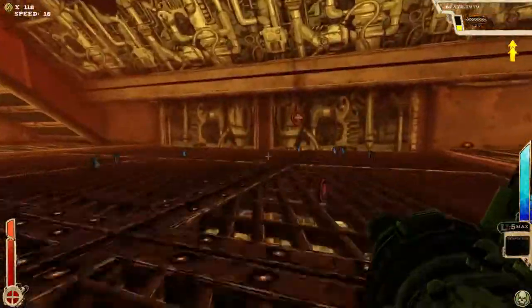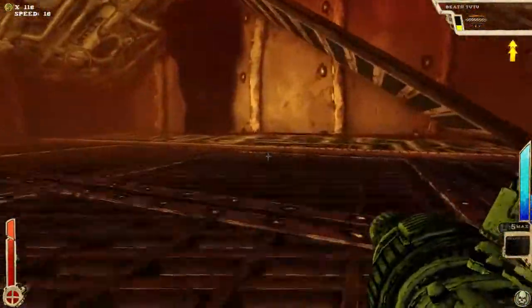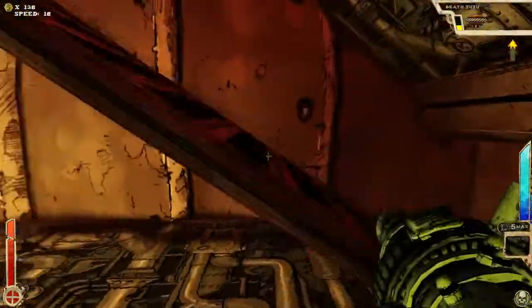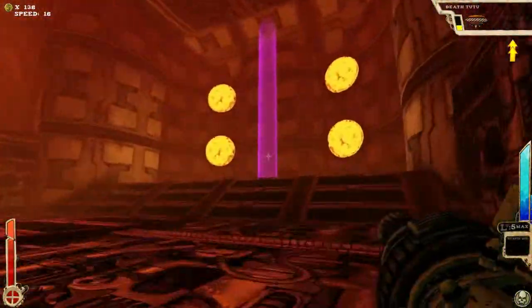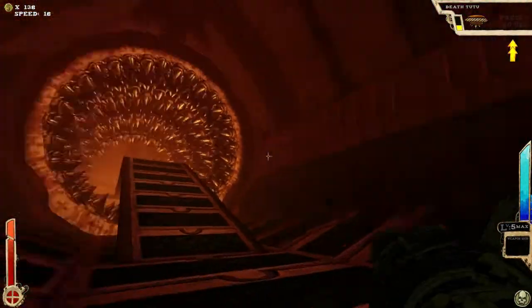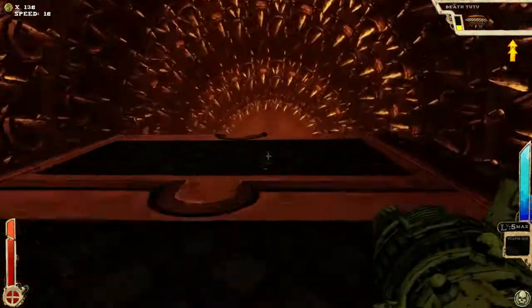Our blue EXP is back up to max, our cash is pretty high. Not the highest, but it's not going to prevent us from buying anything, which is good, because I'm on a shopping spree and there are not enough shops to take my money. Okay, and it also looks like it's this god-awful room.